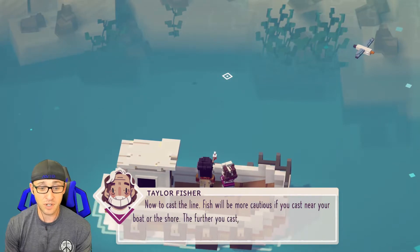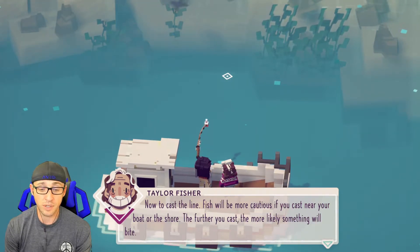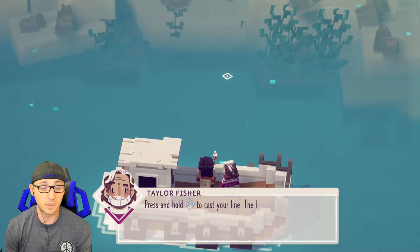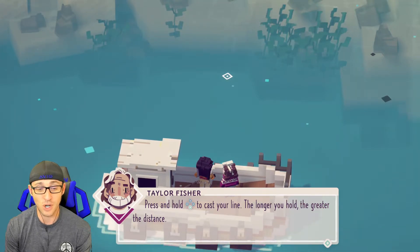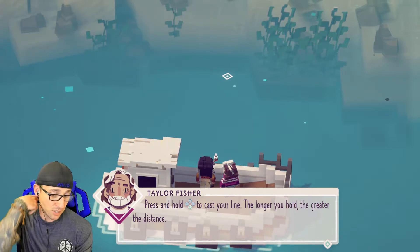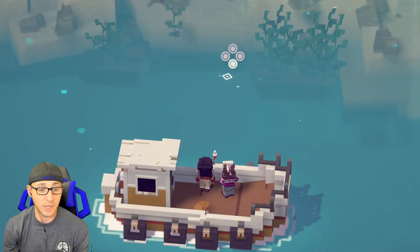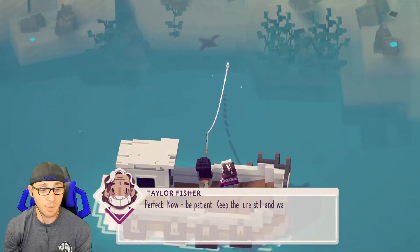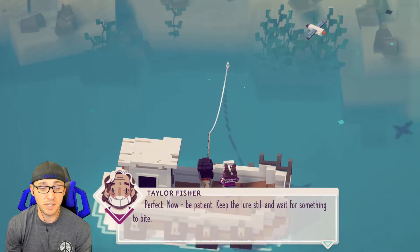Now to cast a line — fish will be more cautious if you cast near your boat or the shore. The further you cast, the more likely something will bite. Press and hold the A button to cast your line. The longer you hold, the greater the distance. Alright, let's see how far we can cast this bad boy. Not bad. Now be patient, keep the lure still and wait for something to bite.